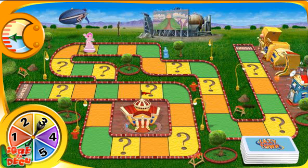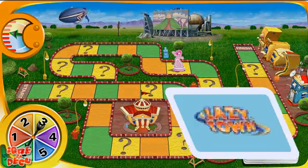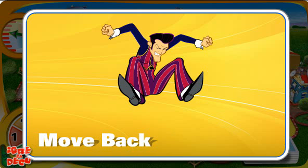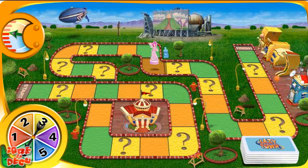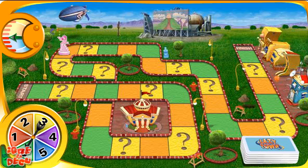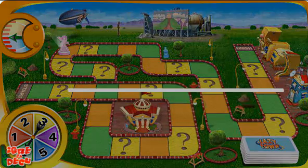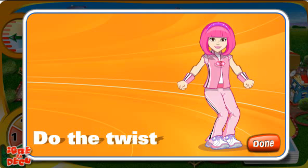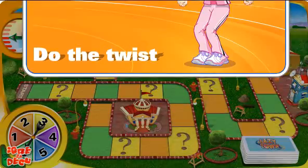One, two, three, four, five, six. Pick a card. Wild card! Oh no — back six spaces. One, two, three, four, five, six. Pick a card and do the challenge. Let's do the twist. Click when you're done. Spin.